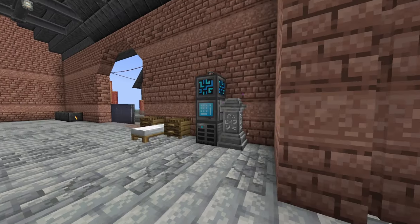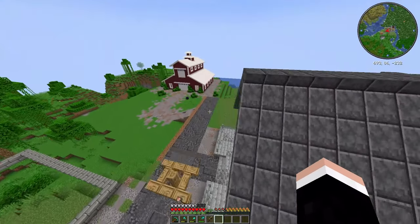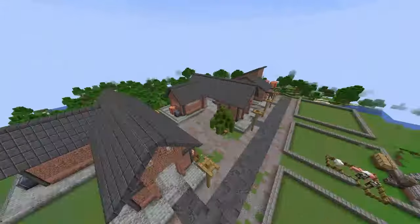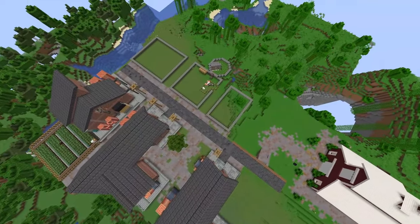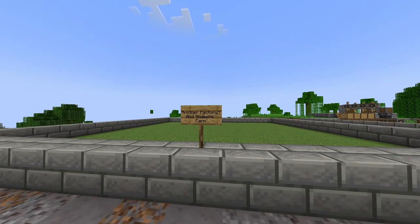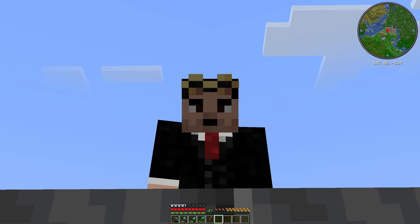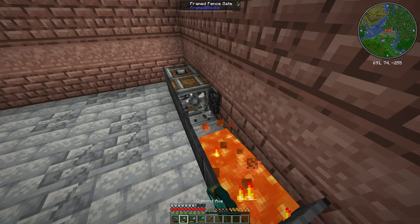In the last episode we built this and crafted this to provide power for our refined storage unit. In between episodes I successfully built a road for our upcoming factory district — I'm gonna call this the factory district. I've framed the buildings we're gonna build in the future: another factory, maybe an andesite farm, a super smelter, and more. I need your opinion on what we should build.